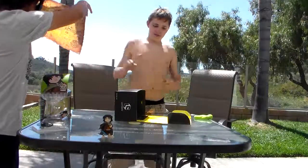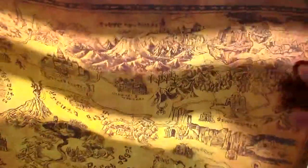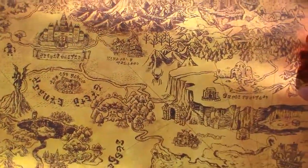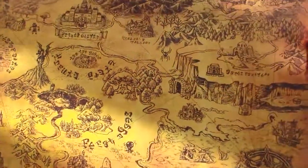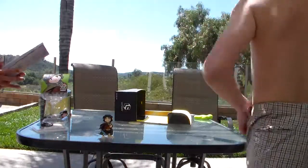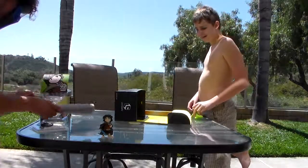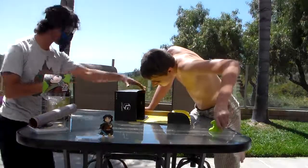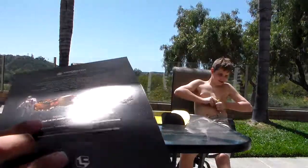The next thing on our list is the map of Hyrule. Look at that — that thing is boss-looking! Here we can see a nice map of Hyrule. This is from Breath of the Wild — yeah, I recognize that fountain. So it's a Breath of the Wild Hyrule map poster. That is awesome, I always wanted one of these.